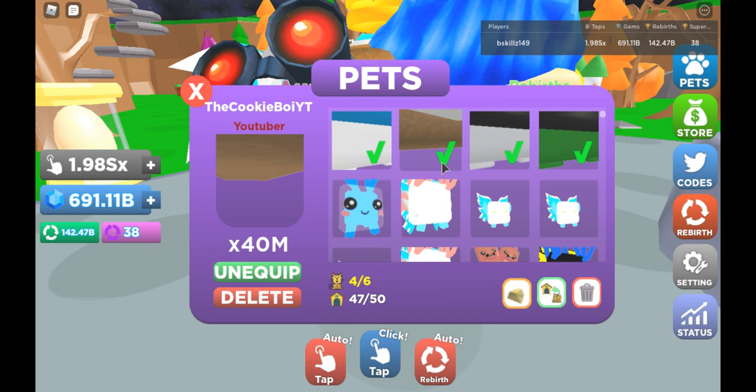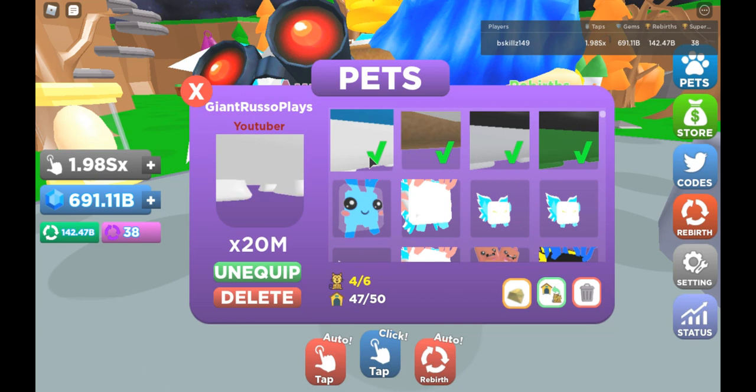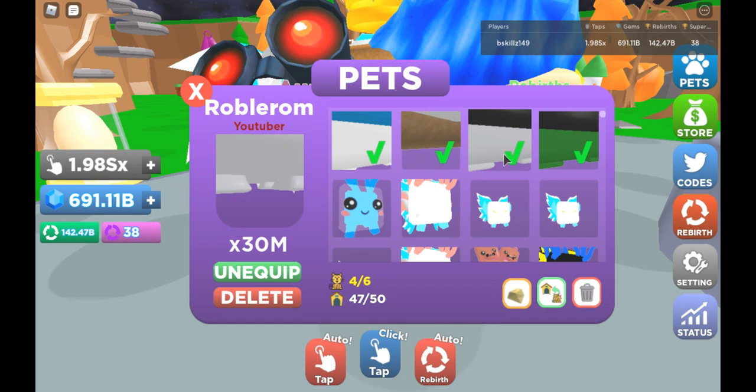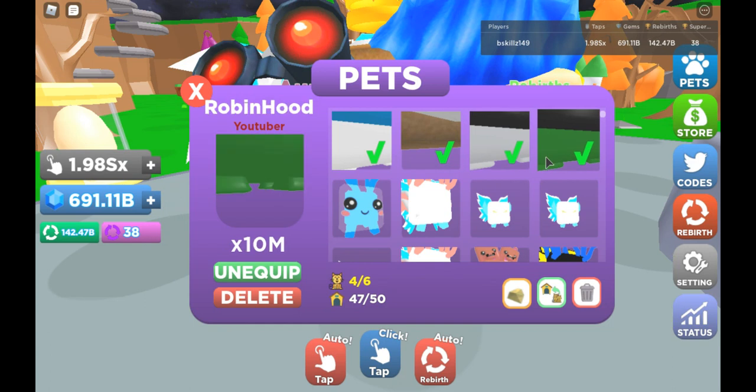Russo is coming in with a 20 million multiplier. Cookie Boy has a 40 million multiplier. Then you have the Rob pet that we redeemed yesterday at 30 million on the multiplier. And previously, before Rob, we had the Robin Hood pet, which is at a 10 multiplier. So why do you think the Cookie Boy pet is stronger than the Russo pet?